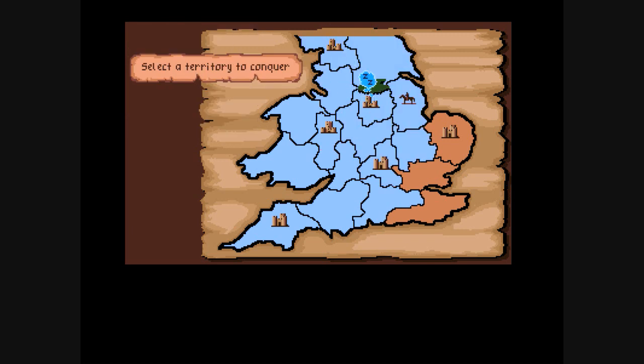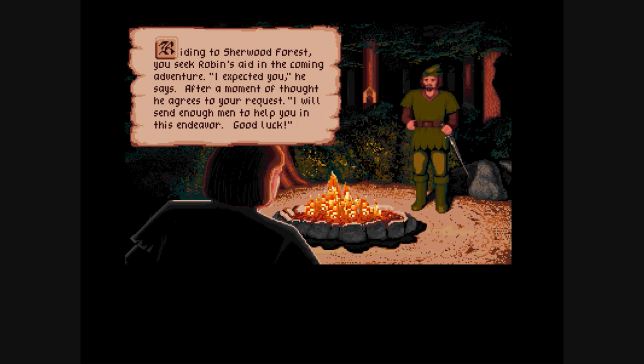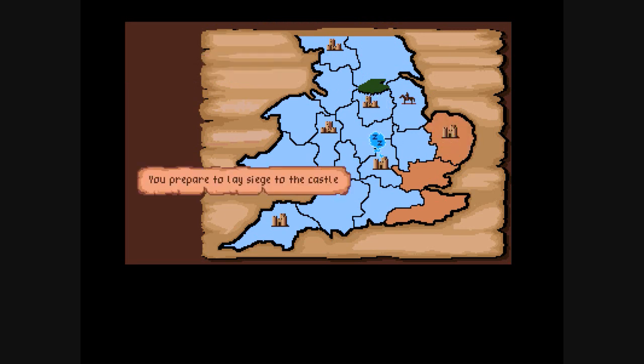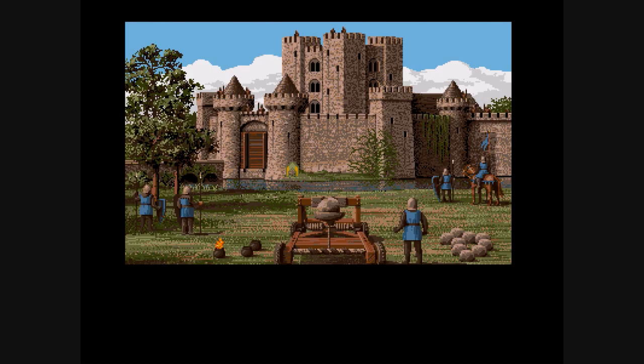Skipping ahead a bit, one nice thing about the game is that you can click on Sherwood Forest any time to get some help from Robin Hood. Robin Hood and his merry men play a role in the plot as well. We're now about to take on the very last castle — if we can just get in there, we will be the king of England.